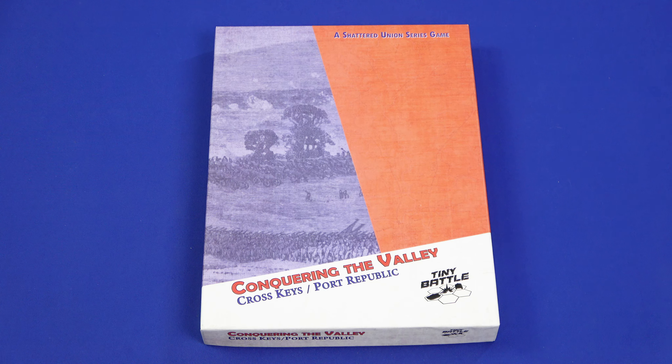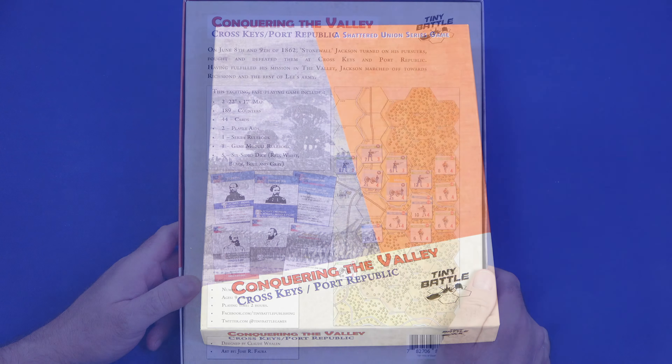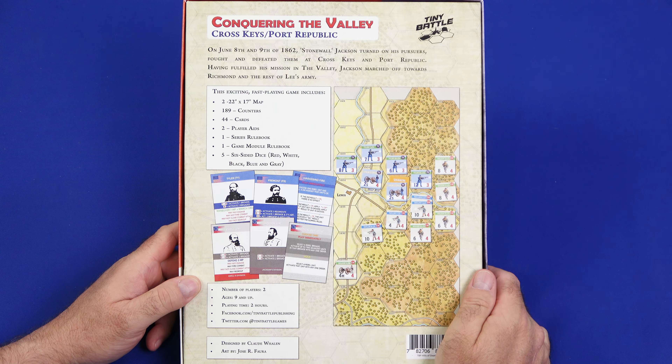Let's take a look at the back of the box and see what this game is all about. On June 8th and 9th of 1862, Stonewall Jackson turned on his pursuers, fought and defeated them at Cross Keys and Port Republic. Having fulfilled his mission in the valley, Jackson marched off towards Richmond and the rest of Lee's army.